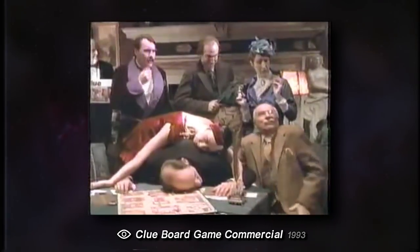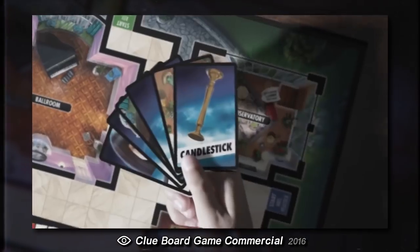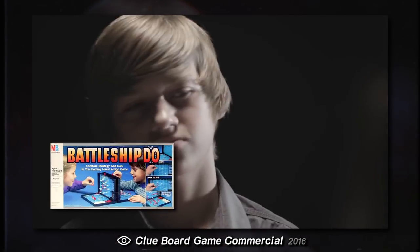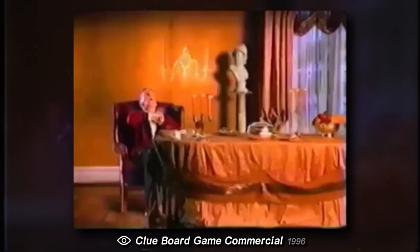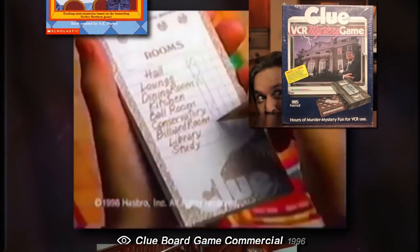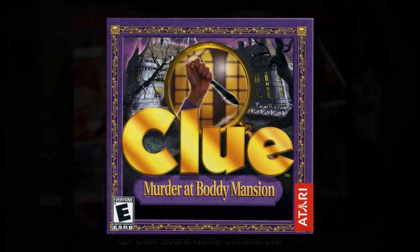Well, it could have been someone else. The game of Clue — what a classic. Clue, known as Cluedo outside of the States, is a murder mystery board game originally published in 1949. Nowadays the game is owned and published by Hasbro, who publishes other board game classics like Battleship and Monopoly. Clue has been around for ages and has tons of iterations and spinoffs, including a book series, a VHS game, and of course the cult classic film. Today, though, we are gathered together to take a look at 1998's Clue: Murder at Body Mansion.